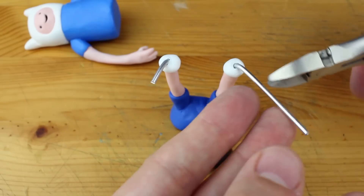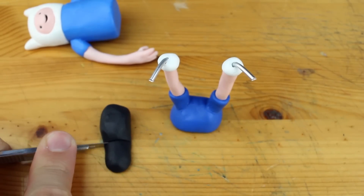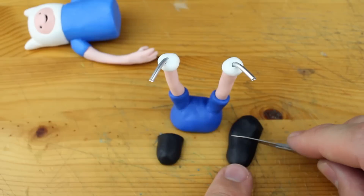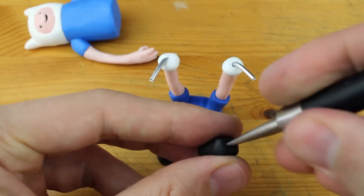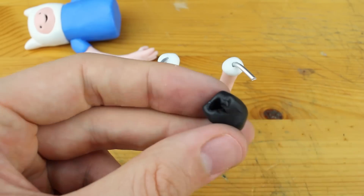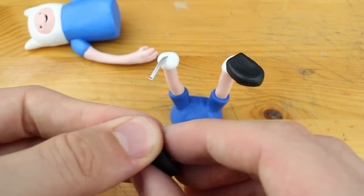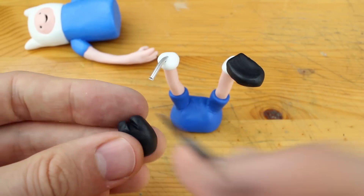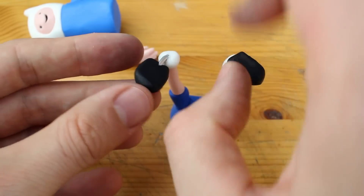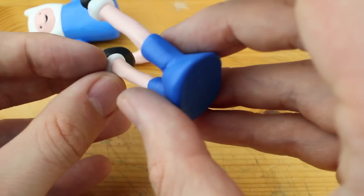Shortening the aluminum wire and we will finish the legs and feet part by just taking some black clay. This is pretty simple — I just make a hole, cut it right open, and place it onto the aluminum wire of the feet. Here we go, also the other foot. I think it looks nice.